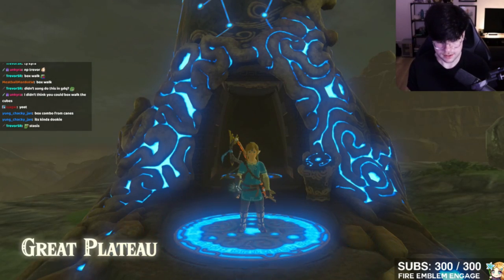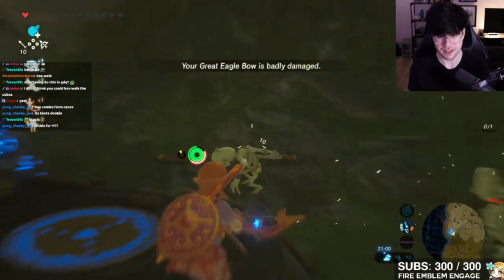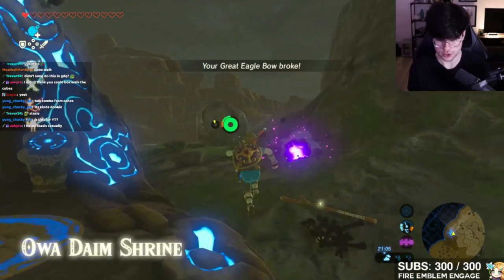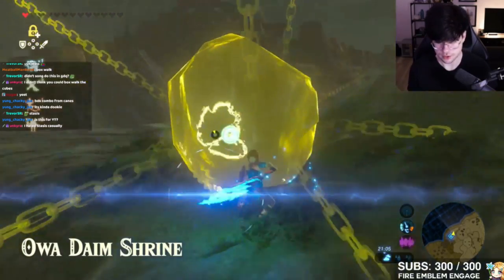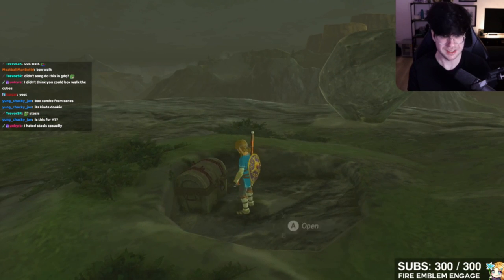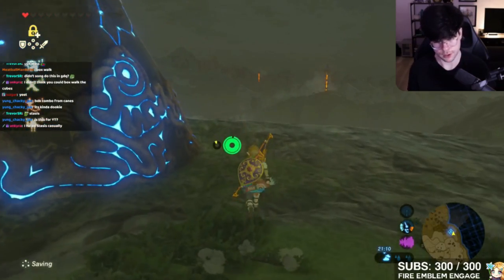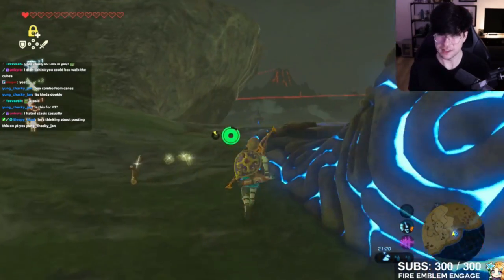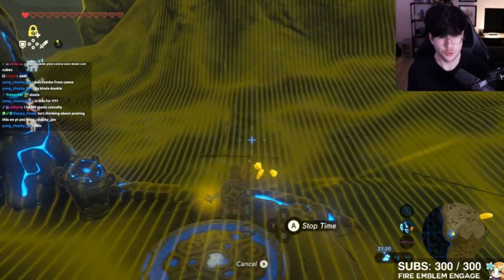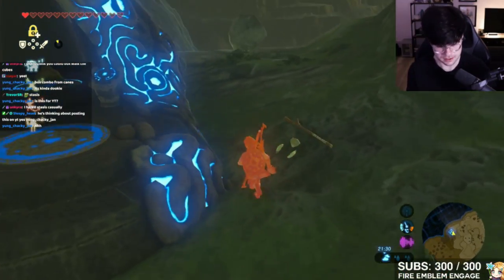For the stasis shrine exterior, we have the least amount of tutorial-type stuff — just one specific thing: a block that teaches you can use stasis to get objects out of the way to discover new items, in this case a royal bow. There's a second version of stasis later — stasis plus — that lets you freeze enemies, but there's no real tutorial for that specific rune. Now, one issue I have is that the shrine doesn't explain that if you use stasis again, you actually get your cooldown decreased.